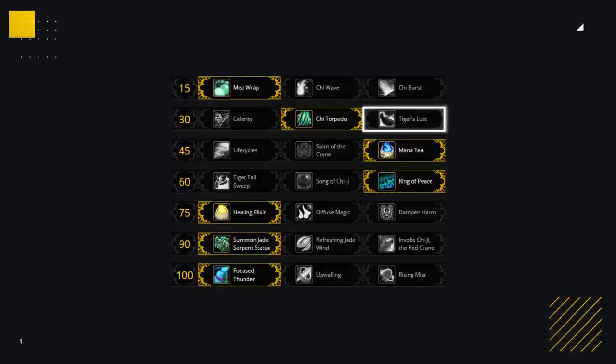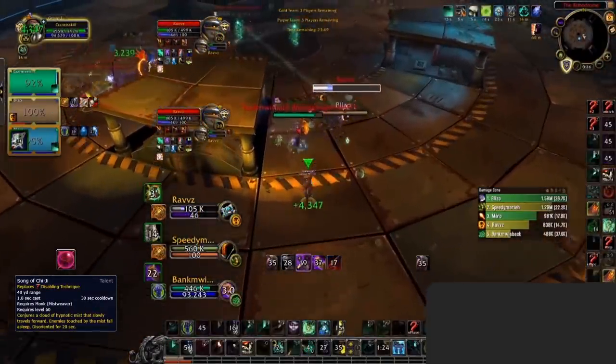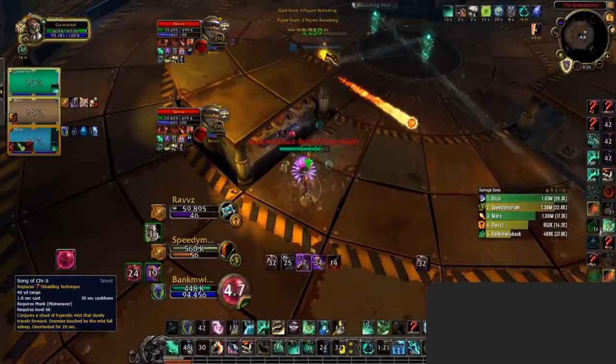But as mentioned, this is extremely situational. The only other real talent option you'll ever want to change is on the 60 row. Whilst Ring of Peace is standard and good in almost every scenario, in certain compositions swapping to Song of Chi G can add that extra crowd control you need to close out the game.